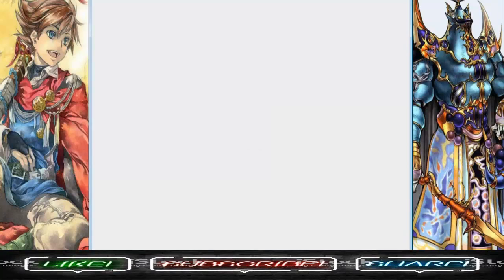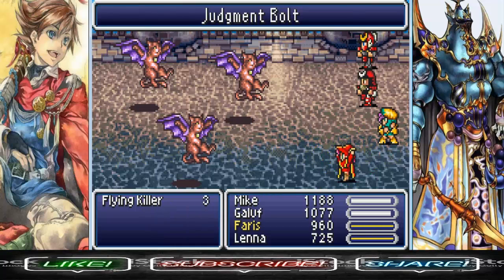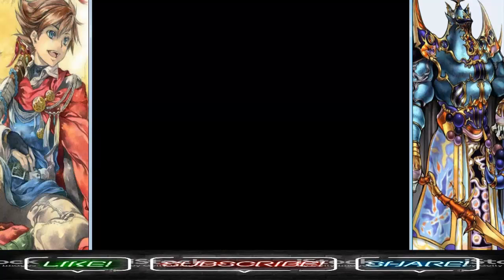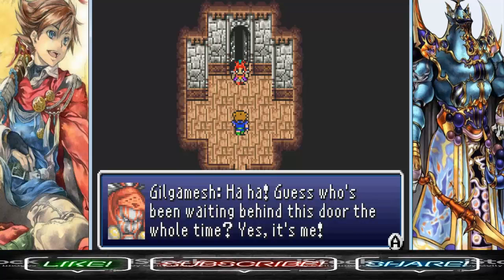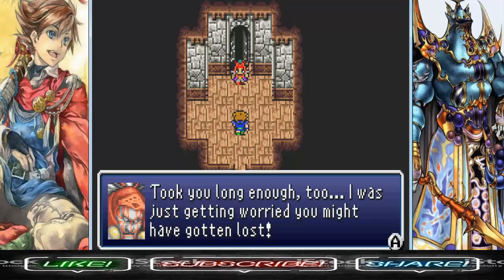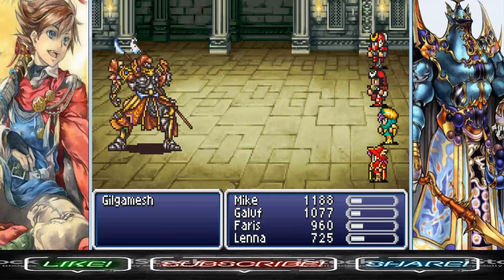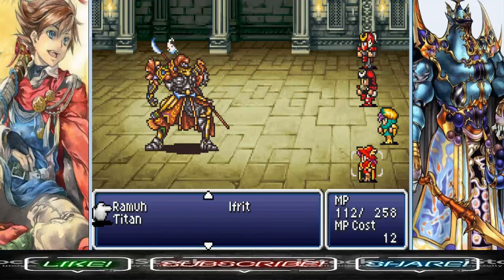BULLSHIT! Scared the fuck out of me! Guess who's been waiting behind this door — it's me baby! Took you long enough — I was getting worried you might have gotten lost! It's GO TIME! Cause it's time for a boss fight — versus Gilgamesh! AGAIN! That's how we have a rough estimate of his HP — he has 6,500! But who cares? Just kick his ass! You can steal a Triton and a Hero Cocktail from this dude. Let's get Slow on him too. Gilgamesh has no weaknesses and absorbs nothing.